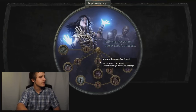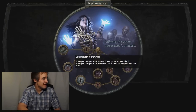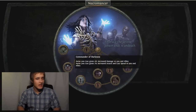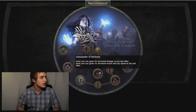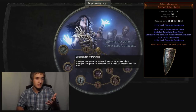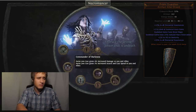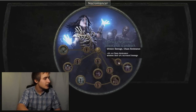Starting here: four percent increased cast speed — that's okay, not too much. Commander of Darkness: your auras grant four percent increased damage to you and allies, and two percent increased attack and cast speed to you and allies. This is awesome. You want to stack auras, buff your minions a whole lot. With Prism Guardian you can easily get six auras, so that's like 24 damage and 12 percent attack and cast speed for you and your minions. Definitely a solid node — good in party play too.